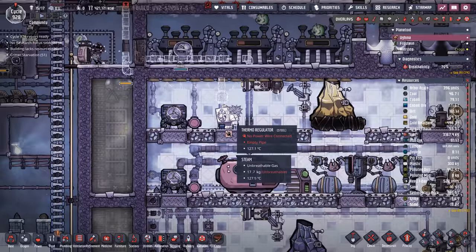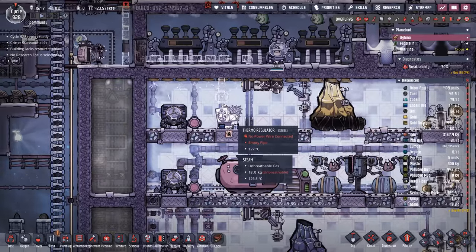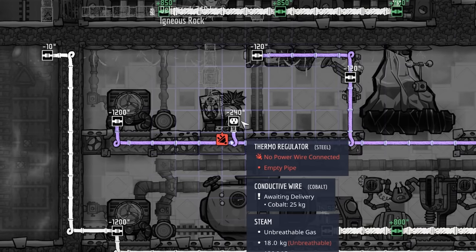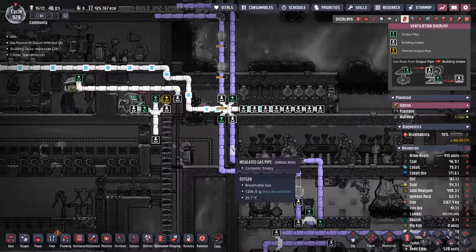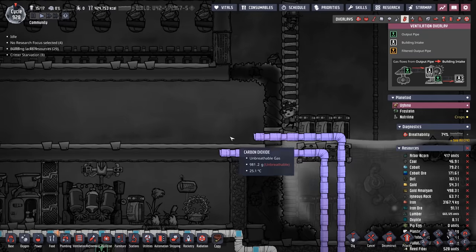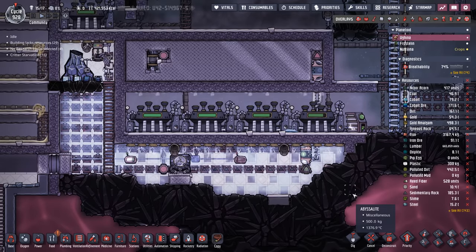This is one of the first playthroughs I've actually had multiple researchers doing research at the same time. You don't have to do it because it is somewhat wasteful, but being able to knock out all three stages of a research at the same time is pretty cool. I've decided on the thermoregulator for a couple reasons: one, we don't need a ton of cooling potential; two, the thermoregulator is only 240 watts. The run starts at the thermoregulator, goes up out of our industrial sauna, and ends up in our kitchen somewhere around here. I left the pipes undone because I'm not exactly sure where it's gonna finish off.